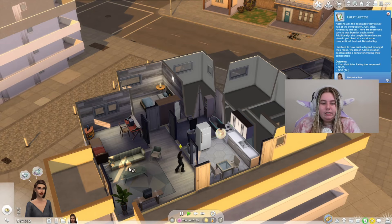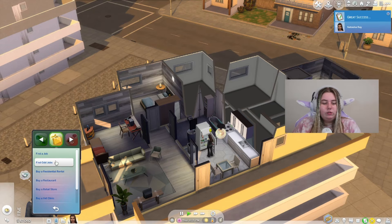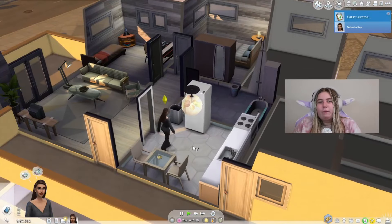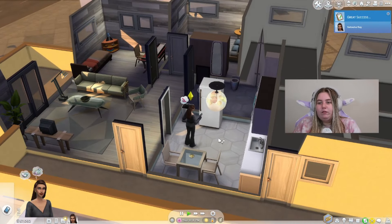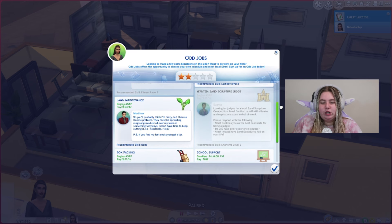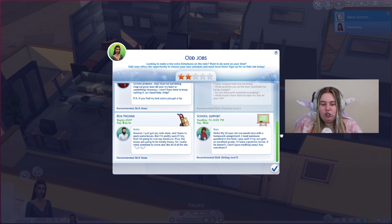That's what I'm talking about — when you have the skills to do it, the better you are at it. If you've played with Island Living before, you'll know that having the right skills makes a huge difference. We've got two stars now, which isn't bad. I should have probably looked at her skills before because I actually don't know what she has.